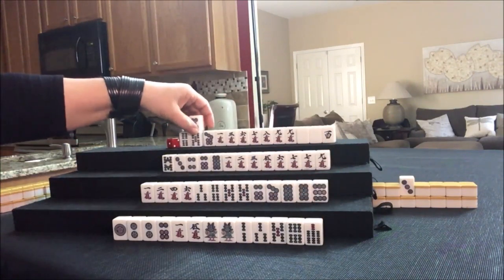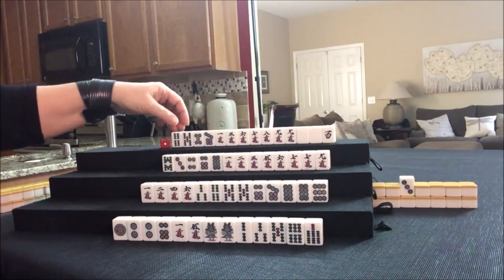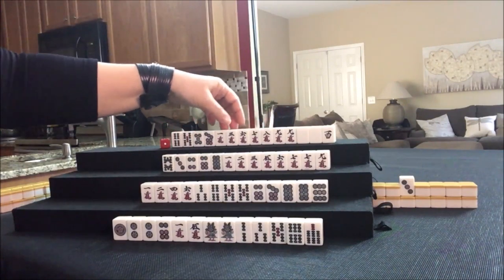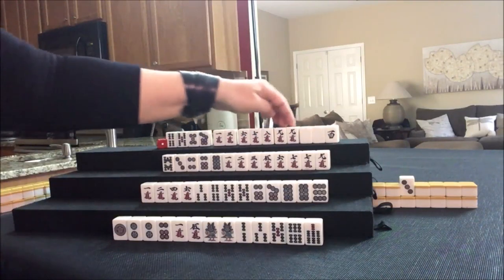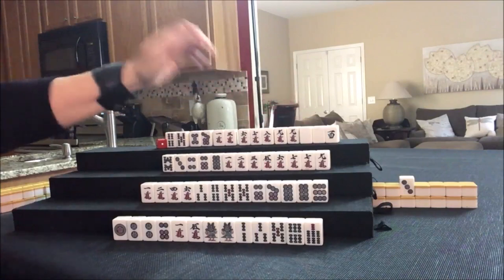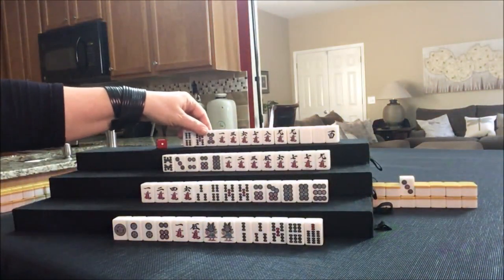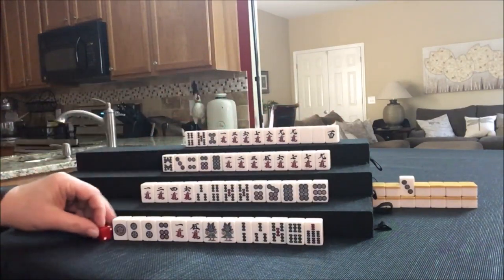Five dot. We want cracks. This is another potential Chi, potential Chi or Chi, Pone, potential Pone. One, two, three, four — we need cracks. I'm going to push it. Let's compare and see what happens if we go for half flush. That's another dot I got rid of that could have been a potential Chi for Pinfu. Let's draw.